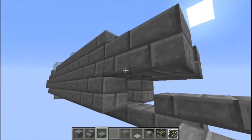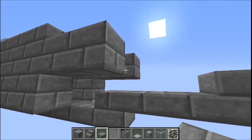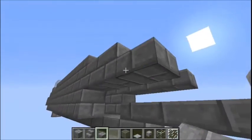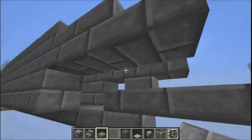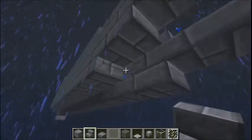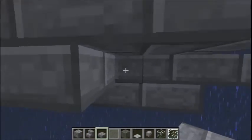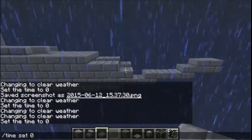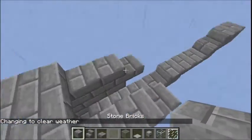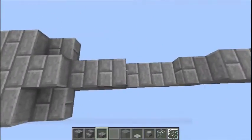Now we're going to make a certain shape here. On the end two blocks place slabs like this, then slabs underneath those end two blocks, and then steps here and here. Also fill in this gap here with a slab. For the rest of the aircraft's length to the end, just build it up like this.